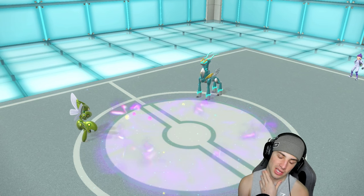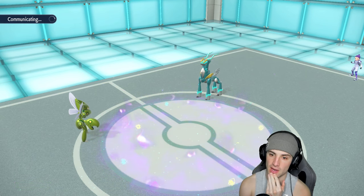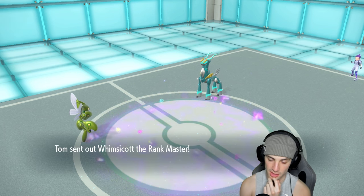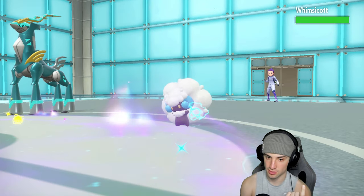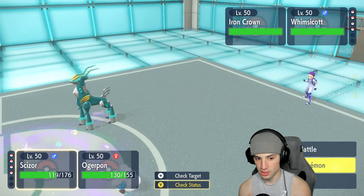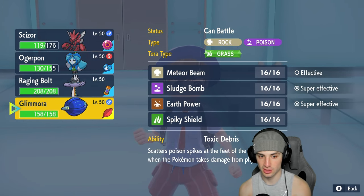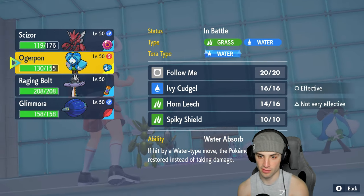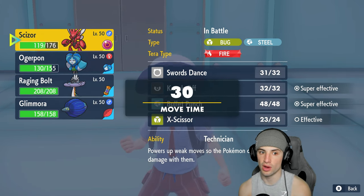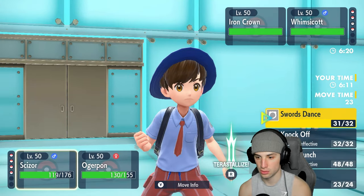They'll probably throw Whimsicott back out with support moves. This Iron Crown is a huge problem sitting in the terrain with Booster Energy. It could have Fake Tears. The terrain is out and about, and I have no Dark typing. Dark type would be awesome here. I only have these two in the back end, no Protect except on Ogerpon, and I can't Bullet Punch either — which is just ugly.